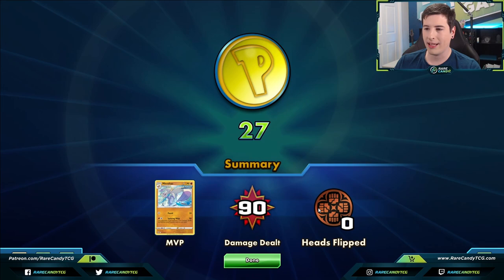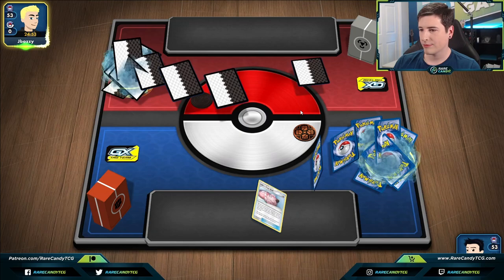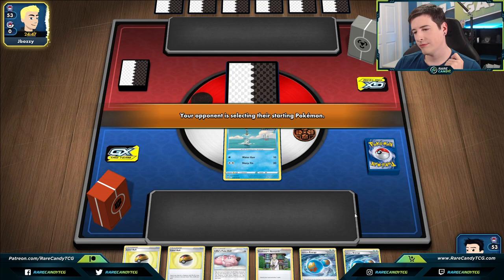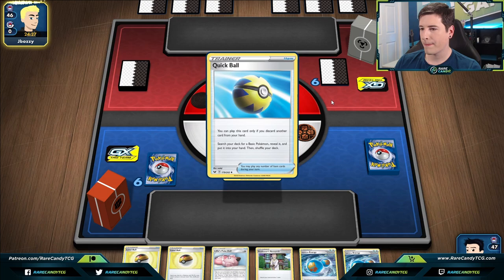Our opponent probably has a metal deckbox, so some sort of Zacian deck. Hopefully not ADP but we'll see. Okay — Remoraid start. This hand isn't the worst but not really what I want either; I don't want to toss away Rapid Strike Energies. Maybe we attach a Rapid Strike Energy to Mianfu and pass. Okay, so Bronzor — I'm going to guess this is probably going to be a Corviknight deck. I think we don't mind that quite as much as ADP.